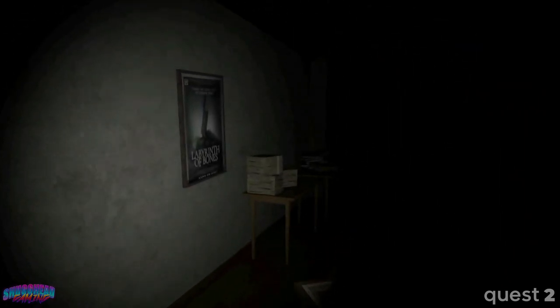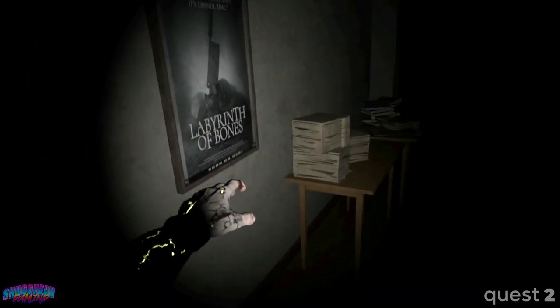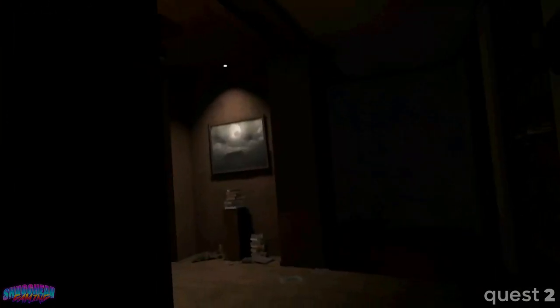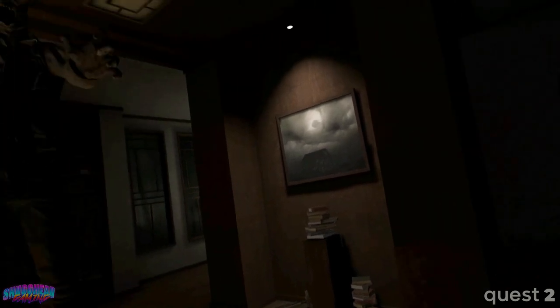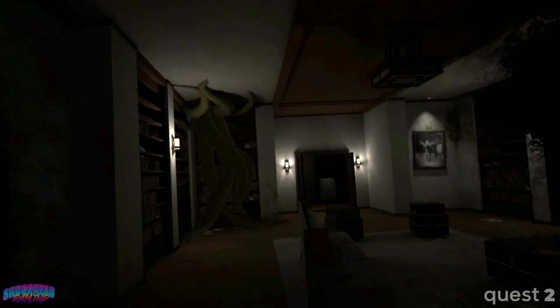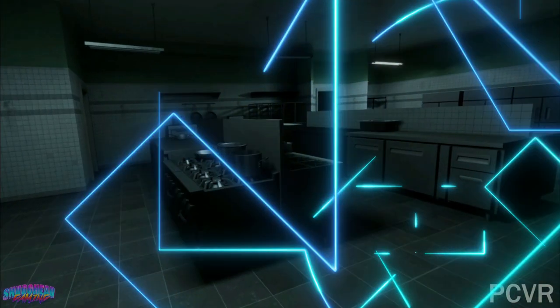Points in the game where you're required to use your flashlight fare better in creating a different feel, but they don't really show up until the second half of the game, and suffer at times from just being too dark despite the use of that flashlight. As for the evil spirits you come across, they're cool-looking and certainly bump up the game's creep factor, but they do suffer from some rather wooden animations and a few hit detection issues. All in all, visually Wraith looks incredibly polished regardless of which platform you play on. However, the mansion just seems to lack much in the way of personality and atmosphere, which seems like a bit of a missed opportunity.